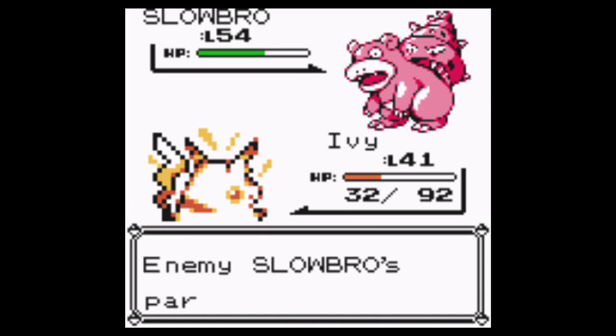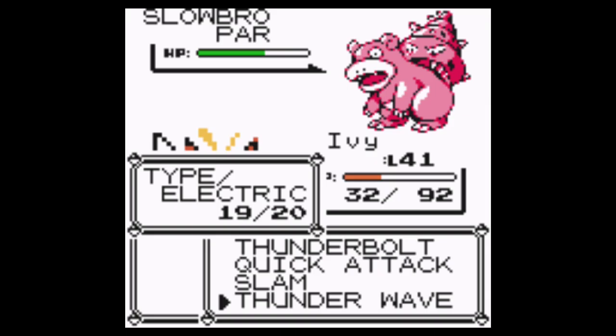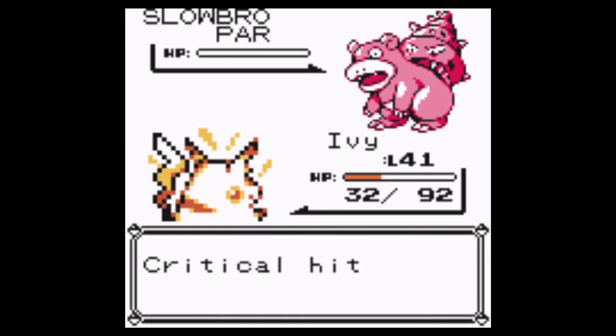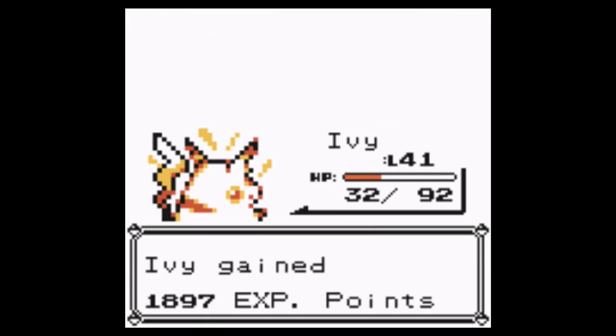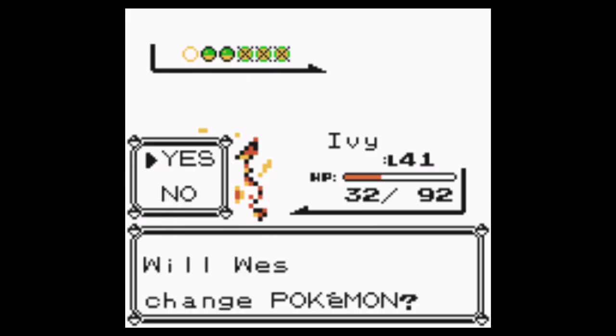I'm going to have to paralyze this Slowbro — too many Withdraws. A critical! Nice. Jynx. Okay, Jynx is a little bit different.